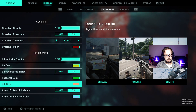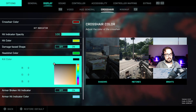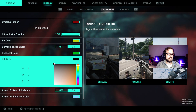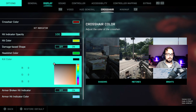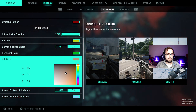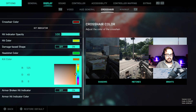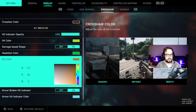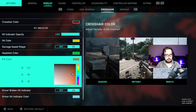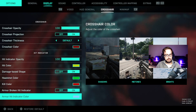You adjust with the left stick to move around on what shade you want, and the right stick adjusts the color. For kill color, I just go red. Damage-based shape is on.